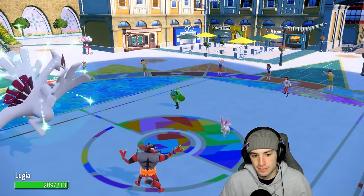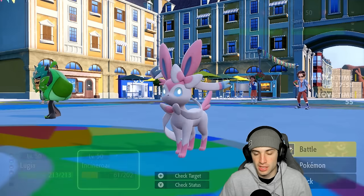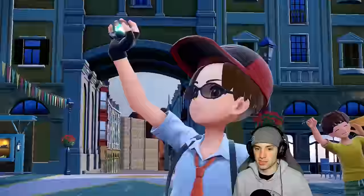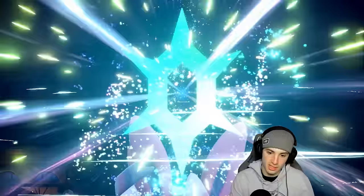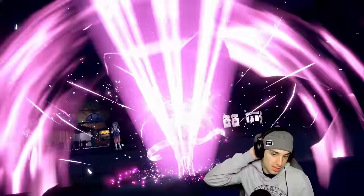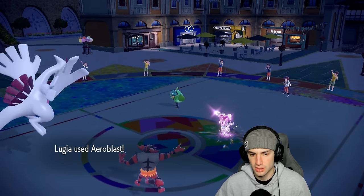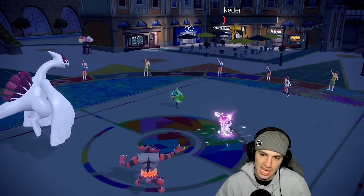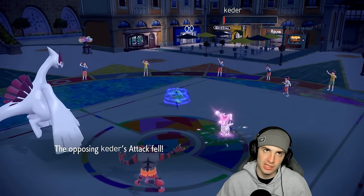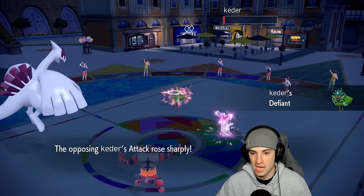Lugia is now plus two on both special attack and special defense. Ogerpon flies out. I'm back up to full HP and Ogerpon has got to go. I'm going to Aeroblast and try a Parting Shot. He puts on the mask — Sylveon gets Tera, going straight Fairy, which is scarier. Lugia is Flying type which is good against Ogerpon since Ivy Cudgel is its main move. Ogerpon goes for Follow Me — not a bad play — but Aeroblast dumps on it and Ogerpon is sashed!